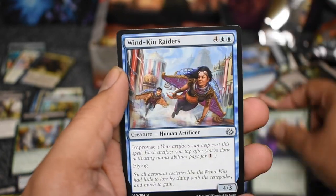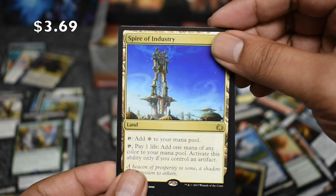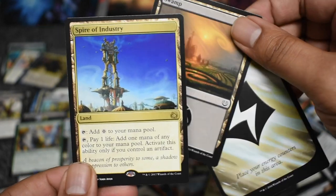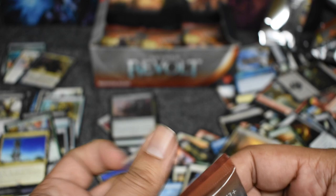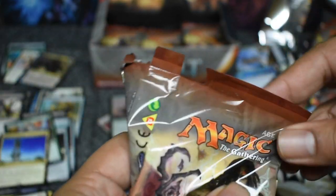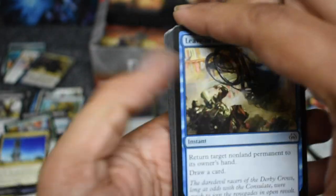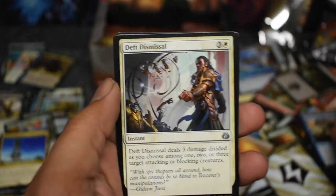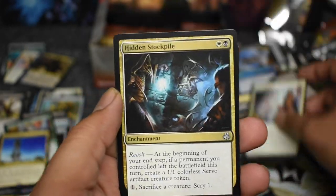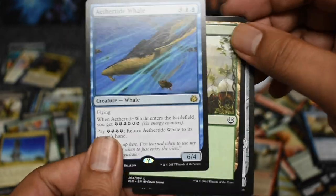Okay, another Renegade — a lot of Renegades in this set. Spire of Industry, great land, gonna be a good card. You know, mythics are kind of disappointing price-wise in this set, but I feel like the rares are only at five dollars or so now — they'll pull it out, I think there'll be some value in here. Not this card, but other cards.